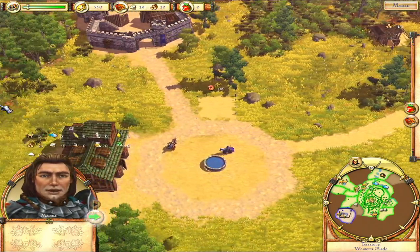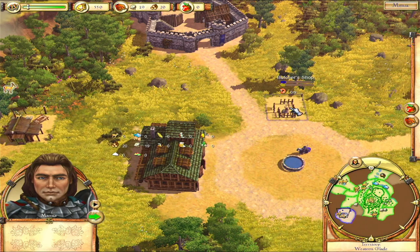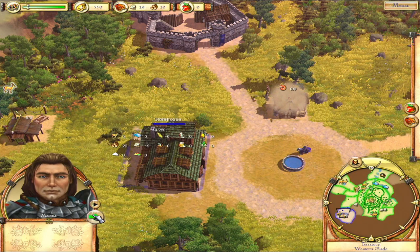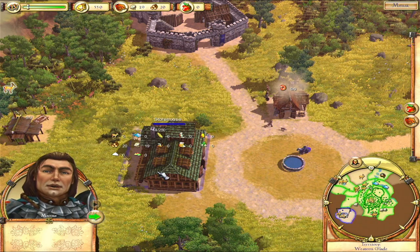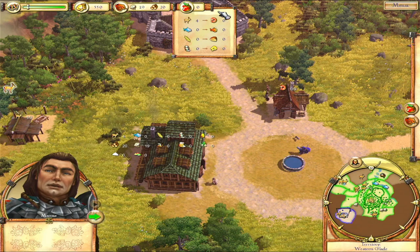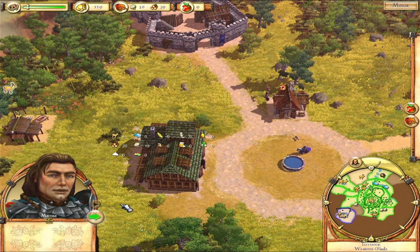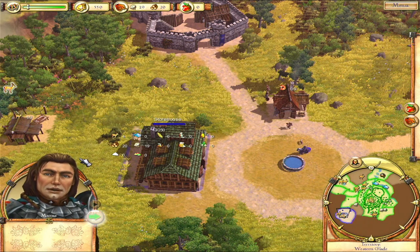The yellow bar when something is being built shows construction progress. The blue bar is the health of a building — important to keep in mind. The butcher takes animal carcasses from the storehouse to produce sausages, which are stored on shelves in front of his building. Hungry settlers go to food providers like the butcher to eat. If no food is available, they go on strike at the marketplace and the city's reputation decreases. New settlers arrive whenever you create or upgrade a building for them.